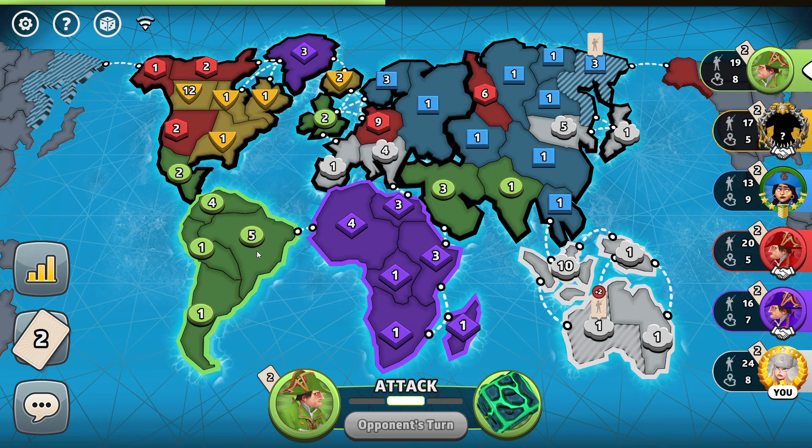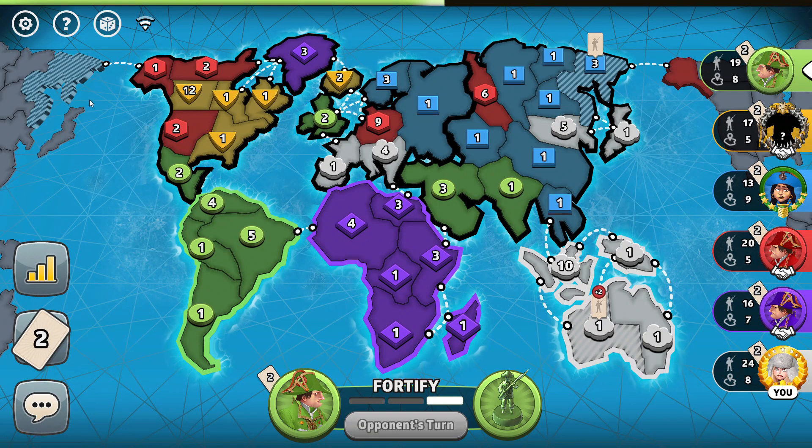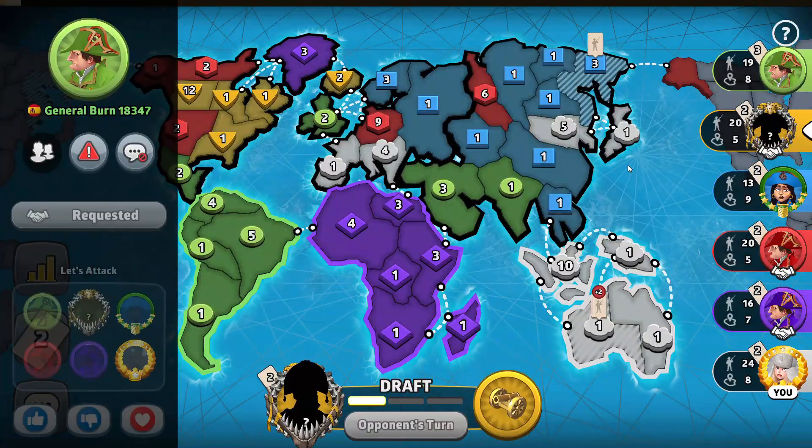Green is going to fortify — thinking about it for a long time, worried about purple. They take their South America bonus and they're basically out of the game. Yellow — how aggressively do they go for North America? North America is the best continent in the game, but if they don't take it soon everyone else is going to get too strong. They do go pretty aggressively. Red another sarcastic fist bump, but red is now very weak and blue is very weak.